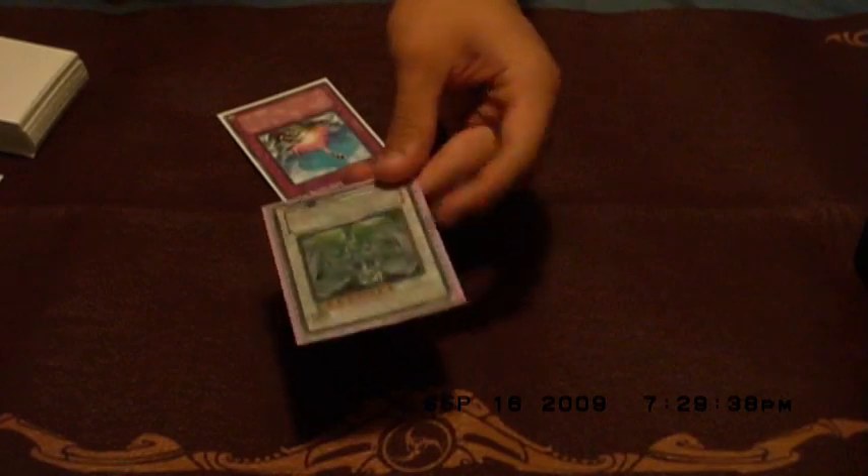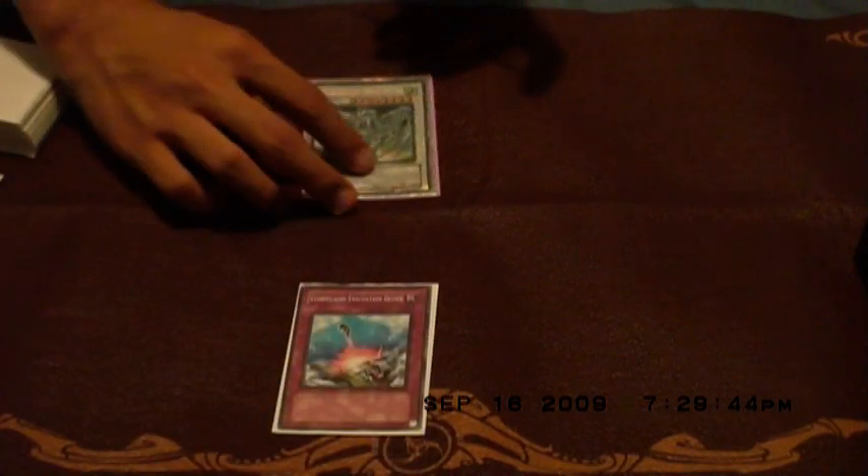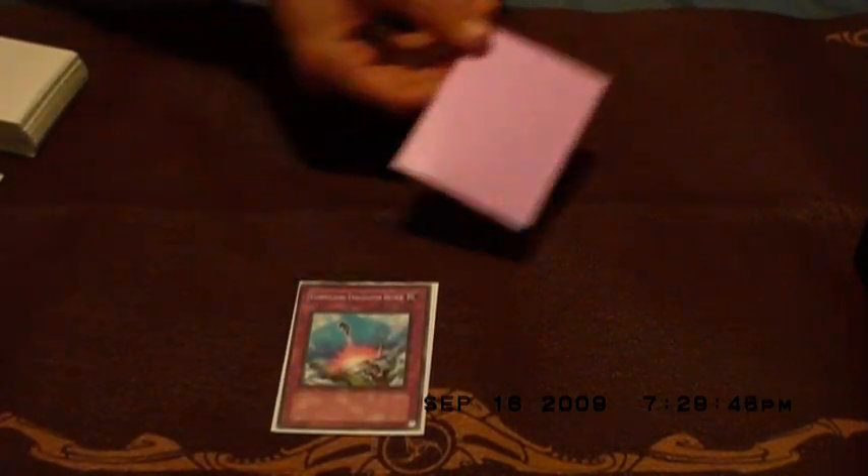Basically, you can use this to return your opponent's Fusion or Synchro monster, like Stardust Dragon, which is highly recommended. Because if they summon Stardust Dragon, you flip this — it doesn't destroy Stardust Dragon, it just sends it back to the extra deck.